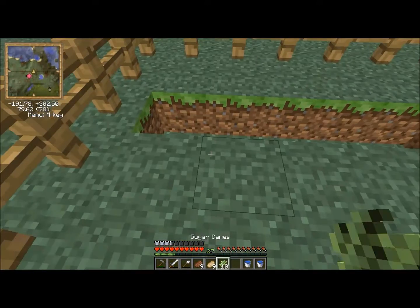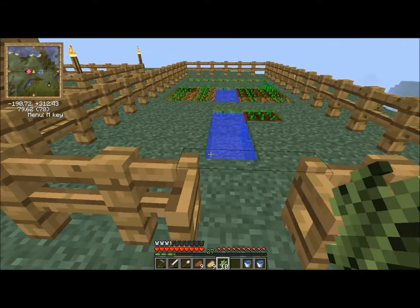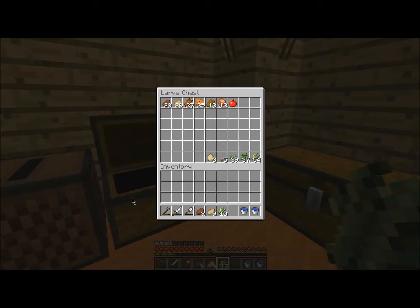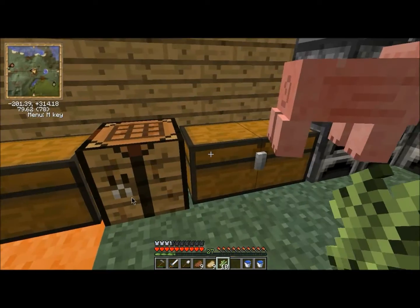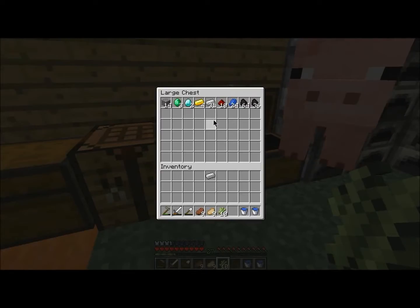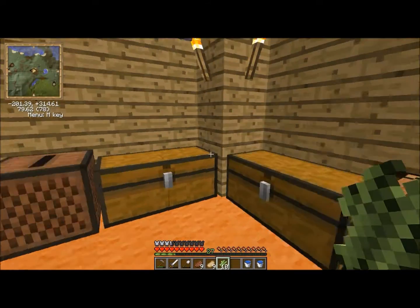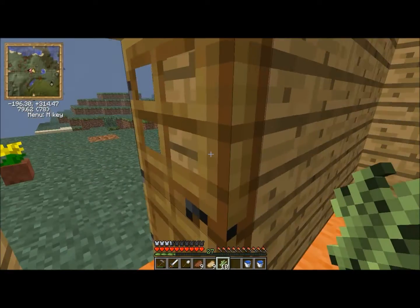I guess I've got to go get sand — I don't know if I have any in my chest. I don't think I do. No, I don't. Let me just close this. I need sticks — that's what else I need. I need to make another shovel. I want to check something: if we put that there and that there, that would make fewer uses though. Make it more compact — there we go.